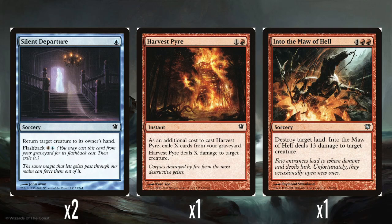A single Harvest Pyre — 1 and a red. As an additional cost, exile cards from your graveyard. Harvest Pyre does X damage to target creature, where X is the number of cards exiled. It doesn't hit players, which I wish it did. But I suppose you're milling yourself anyway, so you can use this to exile cards that don't have flashback that you can't get back. I just kind of wish this had been another Geistflame.